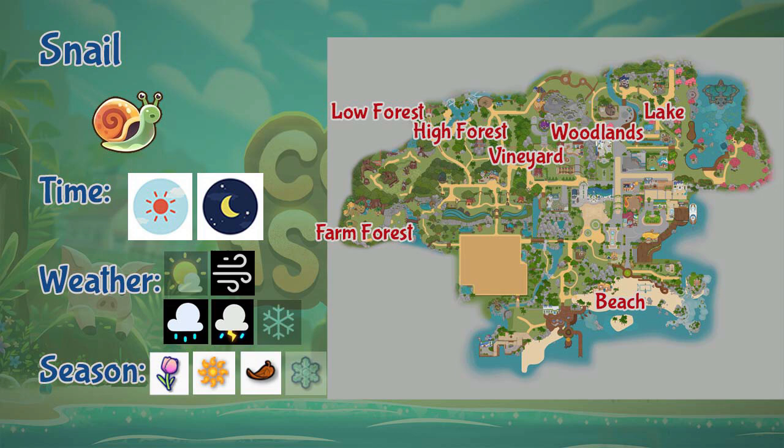Next we have the Snail. Snails appear in the beach, lake, woodlands, vineyards, and the farm, lower, and higher end of the forest. They appear the whole day during rain, windy, and stormy days, and in all seasons except winter.